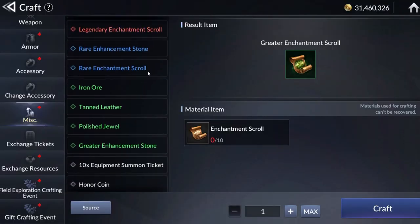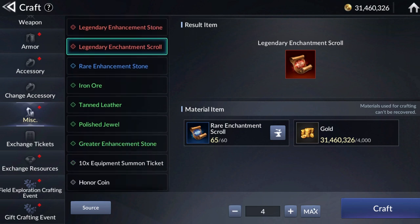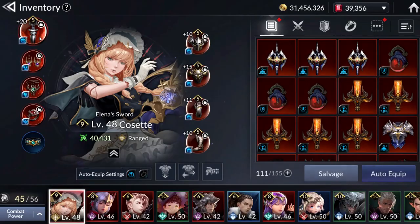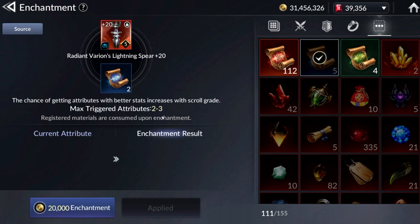I'm sure many of you are looking at this screen right now thinking: oh my god, he's actually upgrading all the Scrolls! Yes, I did it! But most people say that you shouldn't upgrade the Scrolls right now, especially at the beginning, because even the Rare and Greater ones can be used to upgrade many items and increase your CP. Even the Greater Scrolls can give you 1-2 attributes, the Rare one can give you 2-3, and the Legend one gives you a 100% chance of 3 new substats.